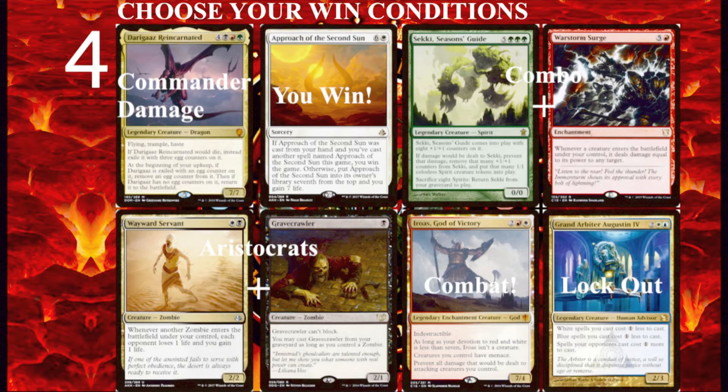Next is combat damage. Whether attacking with a big creature or an army of small creatures, dealing regular combat damage is still the most common and powerful of win conditions — the game is built around it. Combat is what your opponents are going to be expecting, but if you know that, you can triple-think them, stay a step ahead, and make sure your creatures get through unblocked and are dealing tons of damage. Just remember that once your creatures die to a board wipe, you're kind of back to square one. So it's important to hold up spells like Teferi's Protection and Boros Charm — anything that can protect your creatures.